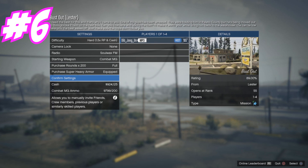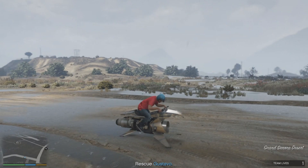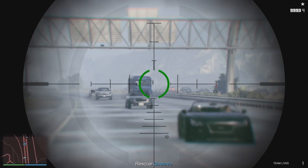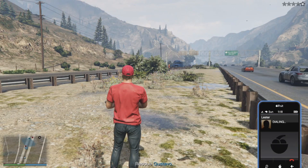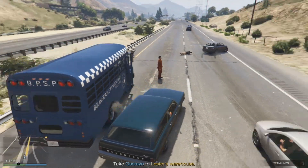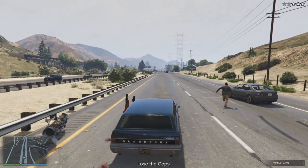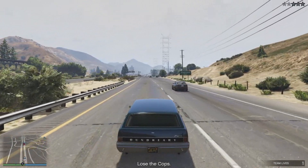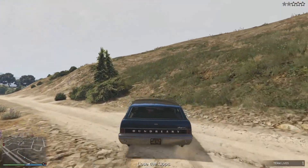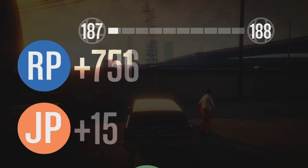For number six, we have Bust Out. Look on your map to find the bus holding the guy — you basically just have to get him out of the bus. Pro tip: use a sniper from a distance when the bus is on the highway; it makes it much easier. You're going to get three stars in this mission and you can't call Lester because it's his mission. Once the guys get in your car, lose the three stars and you're done. Make sure you hit the 15-minute mark. We get $21,300 and 4,500 RP.